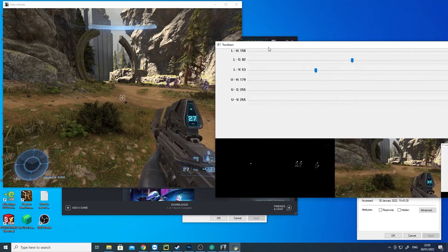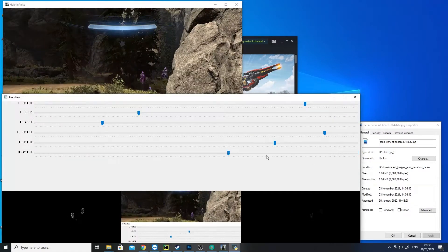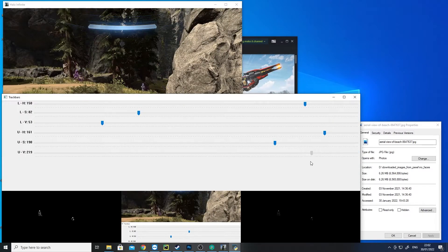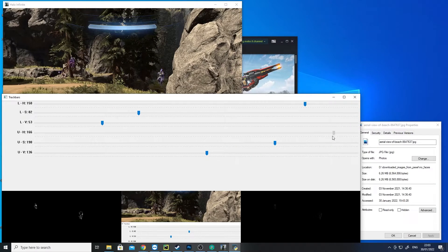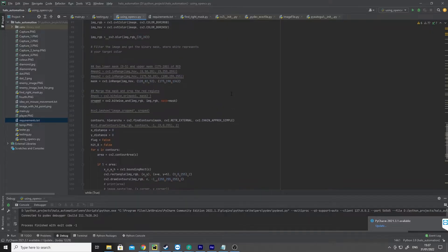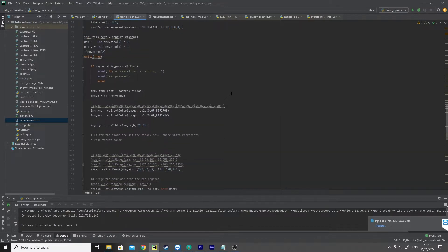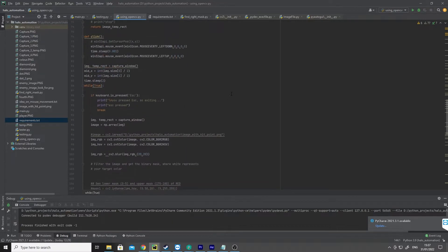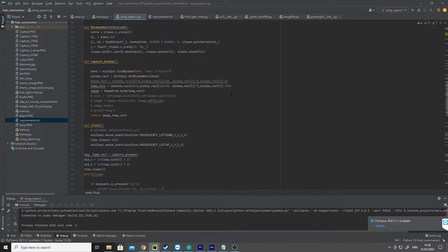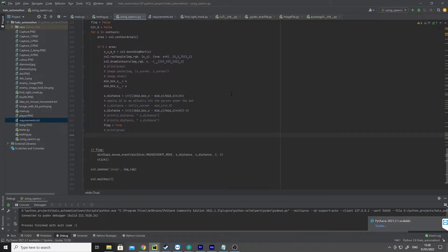Here's a script called 'finding right mask,' which was used to find the right color values to make the mask work. The sliders help refine those values further. Once we have those values, we filter for it. Once the colors come through, we can find the area it occupies and create contours for it. From there we can get its position and move the mouse to it.